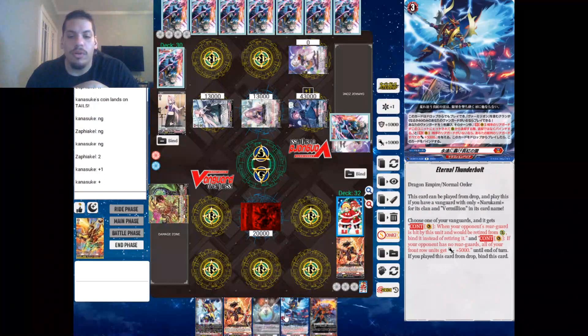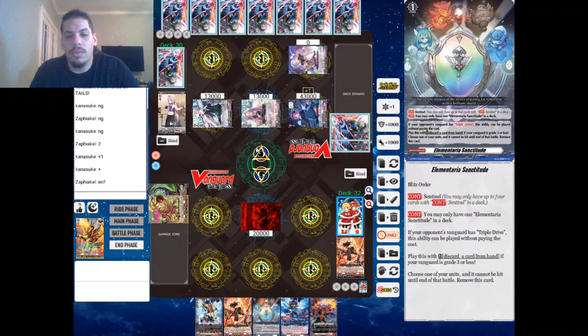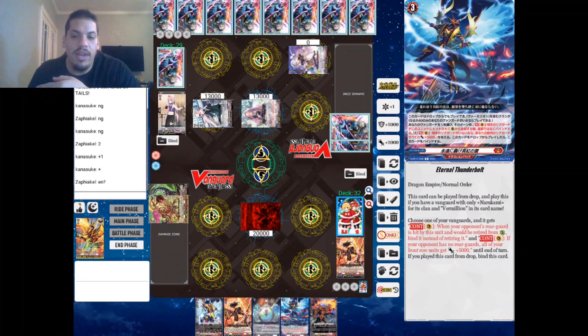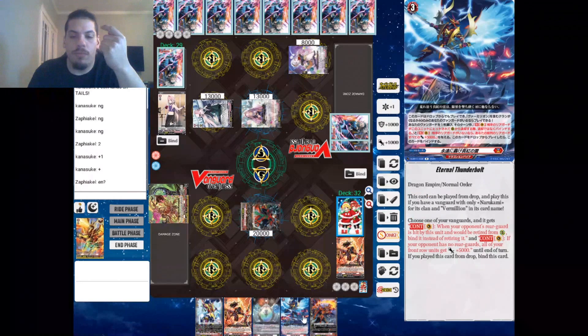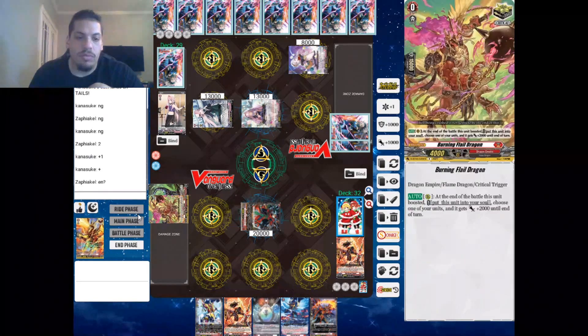I'll also go over Eternal Thunderbolt real quick — this is our main order. This card can be played from the drop, which is probably the coolest thing about it. When I choose one of my Vanguards and my opponent's rear guard is hit by this unit, it would be bound instead of being retired, which triggers a bunch of the other effects. Continuous: when my opponent has no rear guards, my front row gets 5k. And if I play it from the drop, the order gets bound.